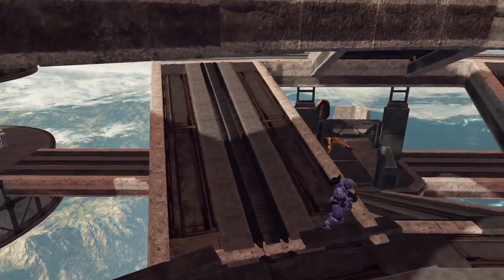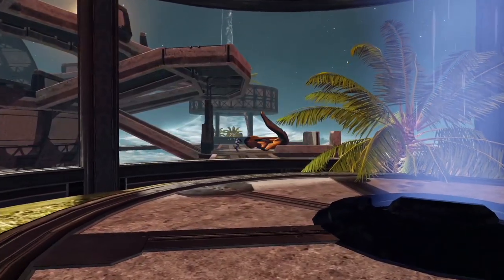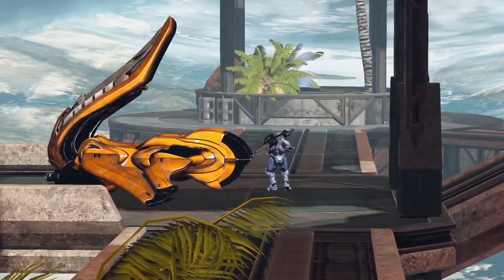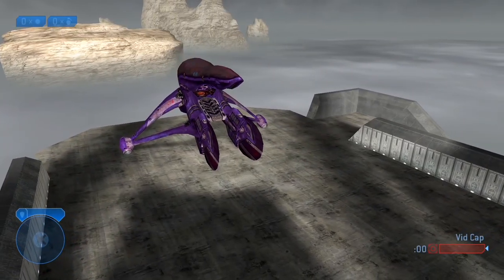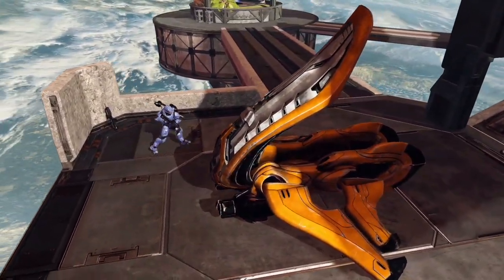You'll see this long bridge that connects these two bases. In the center, you'll see a Banshee. The Banshee on this map can really be considered the power weapon — it's only available in Slayer game types. While it's here, it is extremely potent. You'll remember the Banshee on Ascension also plays a similar role. The Banshee is a very, very effective thing to have on this map.